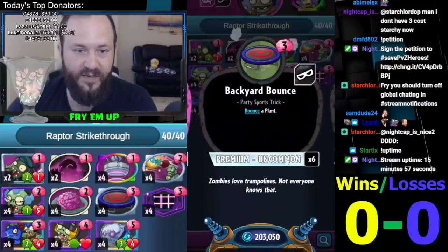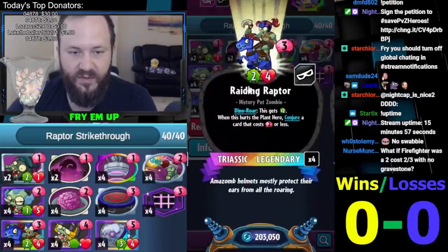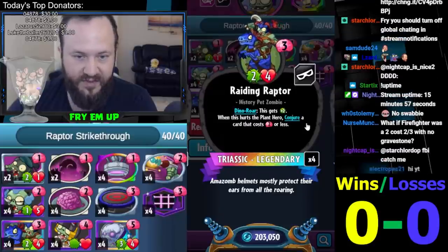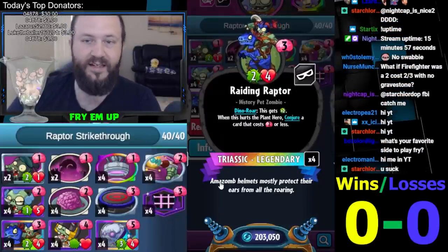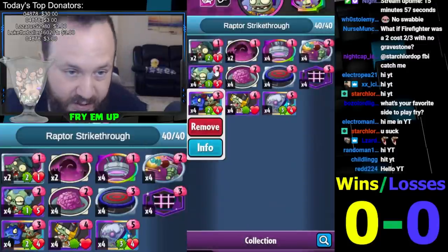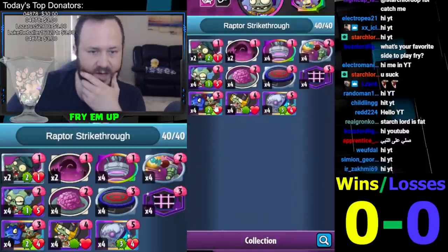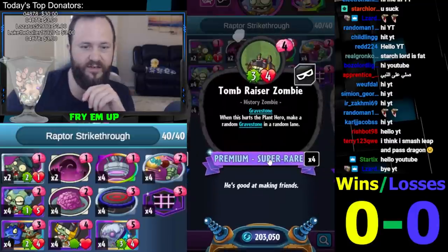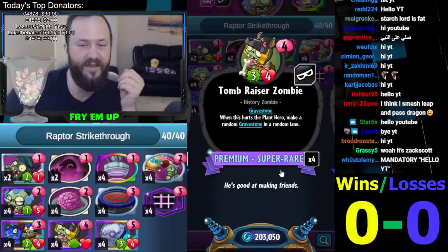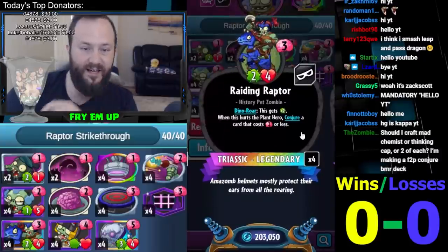I'm running Backyard Bounce since we are not running Mix Up Gravedigger — I do not want to put ourselves in situations where the best play is resetting the Raptor stats. This thing grows insanely: not only when it hits, but anytime you draw a card, at the beginning of every turn, every time you play a teleport, every time you conjure something. You can Backyard Bounce the next turn or Tomb Razor the next turn.